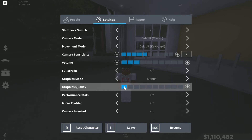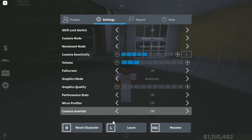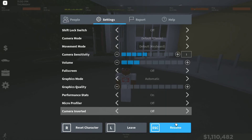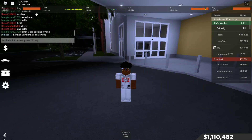The other thing you can do is head to settings and make sure your graphics is set to manual and on low. You can put it on three or five sometimes, but if your graphics is set too high you'll be lagging most of the time.